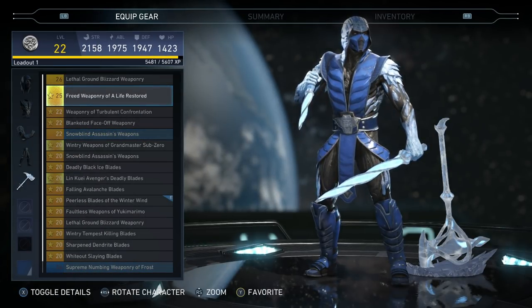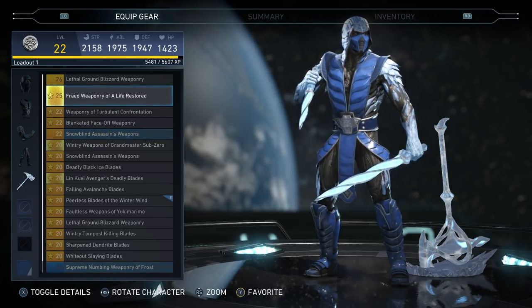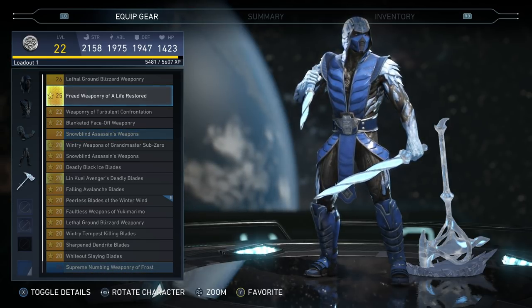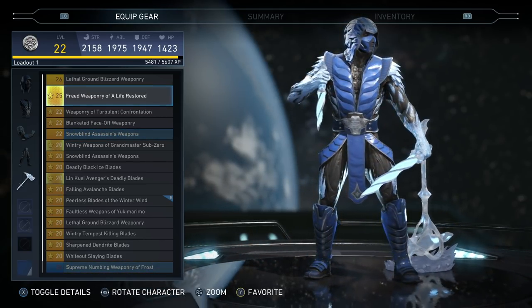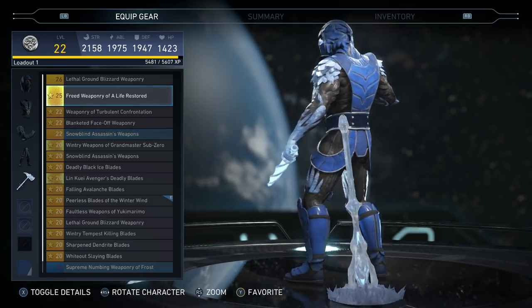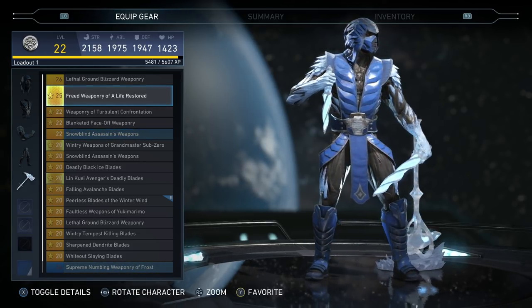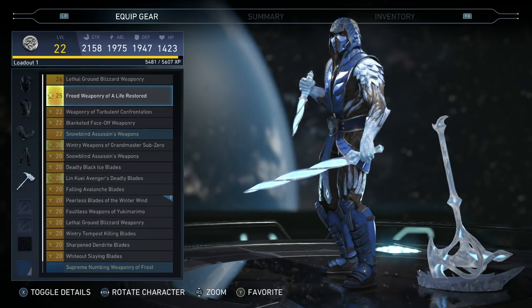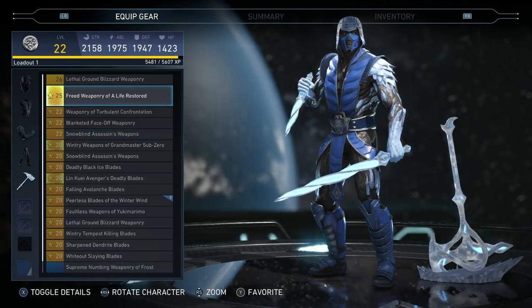Sub-Zero — we got two out of the five pieces, but I really wanted to show you these weapons. The leg pieces are part of the five-piece set, just like the weapons. This ice hammer looks sick — I love his brand new ice hammer. His little swords all have that little twist twirl to them, looks really good. His headpiece is also new with a different look — same mask on the front, but the hood part looks a little different. But it's these weapons that look amazing. I hope I can get the rest of it and see what his torso and headpiece look like.